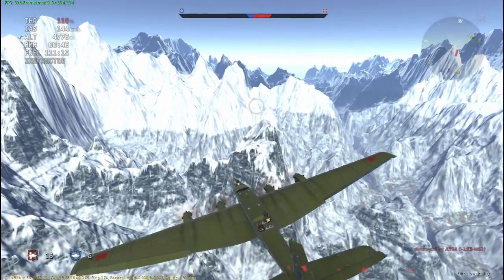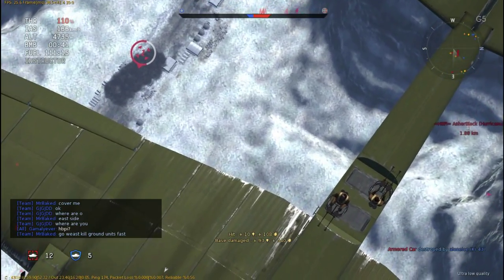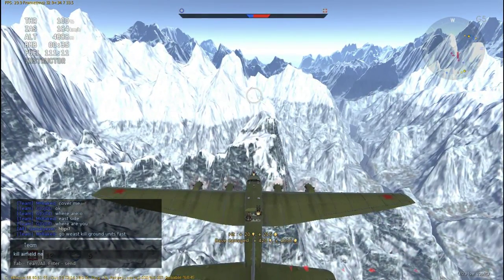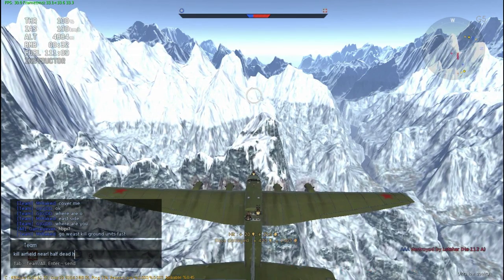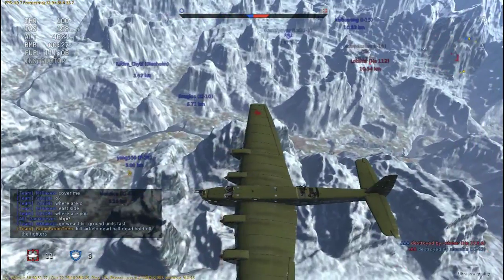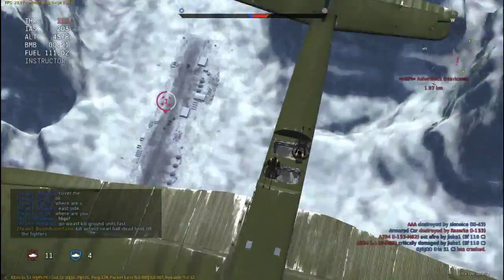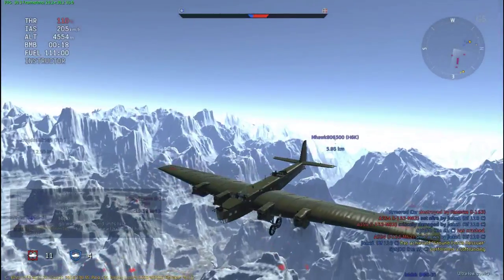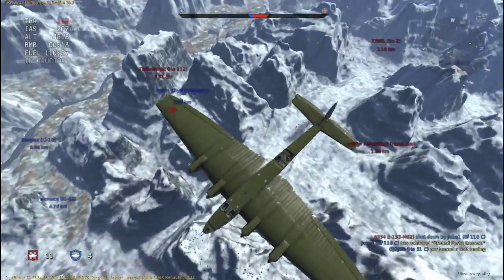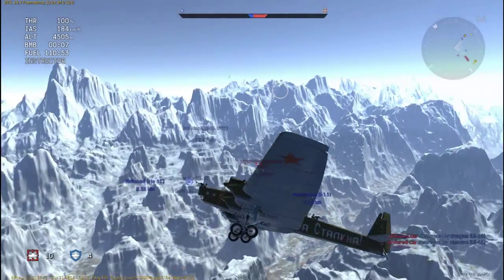I've only been shot down once in this thing, because most people at this tier don't climb to this level — you're facing biplanes, Hurricanes, Hawks, and it's very hard for them to climb to about 3,000 meters, so staying at this height you should be fine. The only time I got shot down was when an SB came up above me, dropped down 90 degrees, went straight through my fuselage and cut me in half — and he was fine — which just shows how weak this plane is, even compared to the SB.